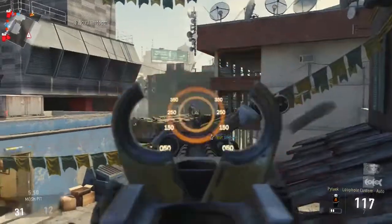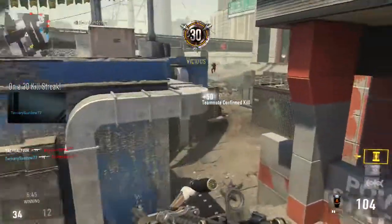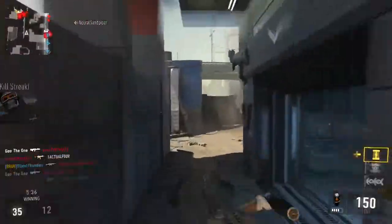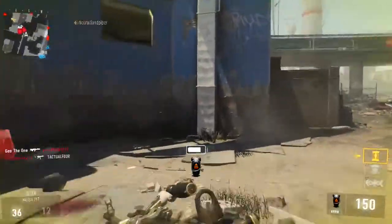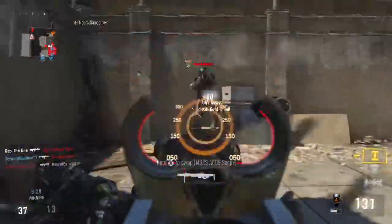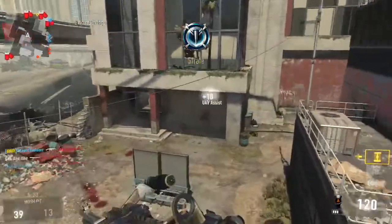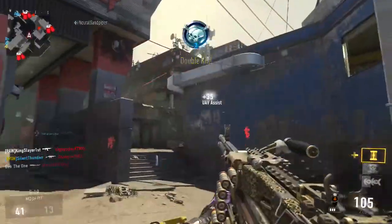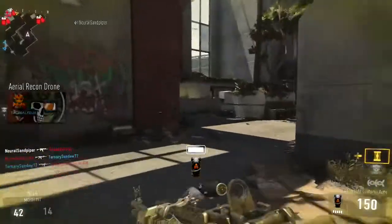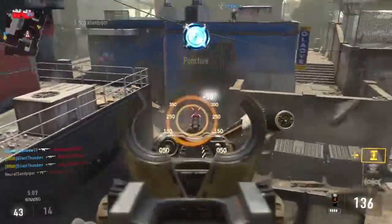For the third perk I have Toughness and Scavenger. I used to run Blast Suppressor and Scavenger, but too many times my flinch was going up too much and getting me killed. My aim wasn't as good, so I switched to Toughness over Blast Suppressor and I've been doing a lot better. I'd recommend using those two — if you're playing against people not watching the mini-map, they won't know where you are anyway.